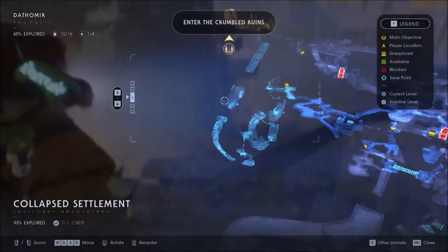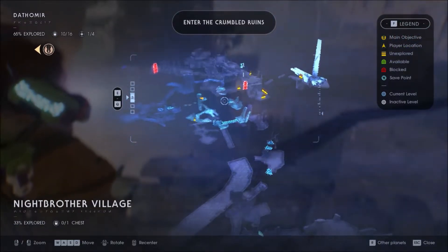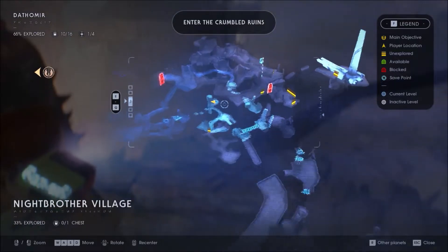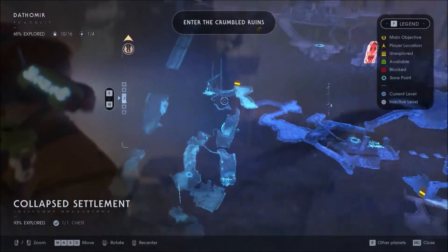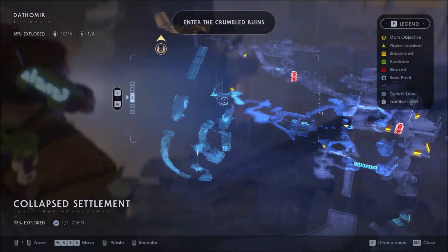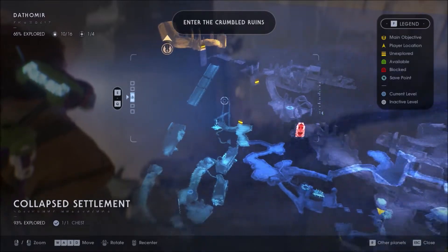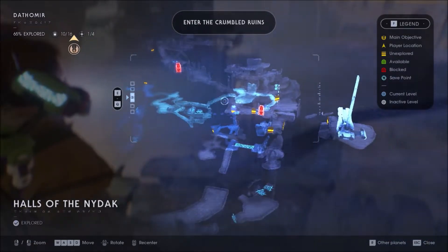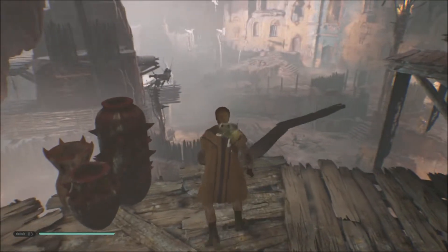This is the Mantis. Oh, we should be heading there, right? We're taking too long. Oh, we're just right here. Enter the Crumbled Ruins. We'll try to find that one out later on; we'll just try to focus here first and see what we can find.